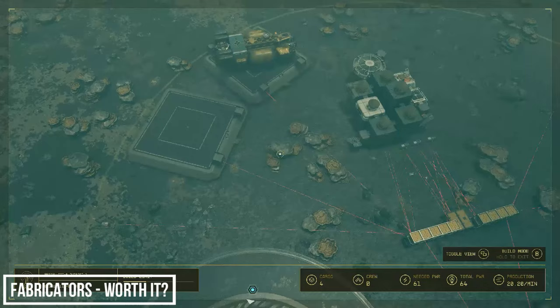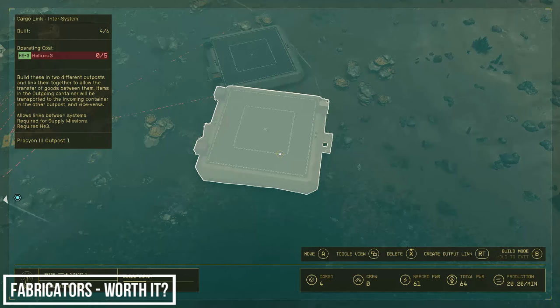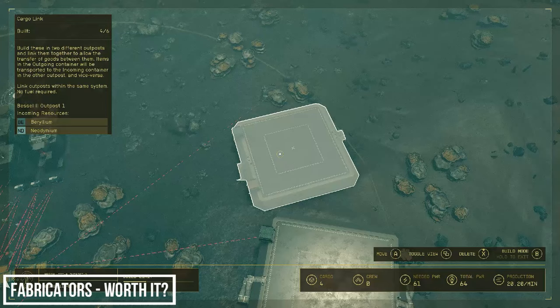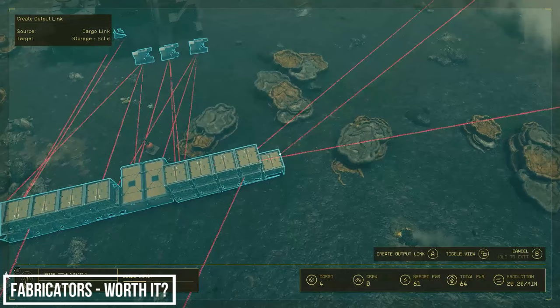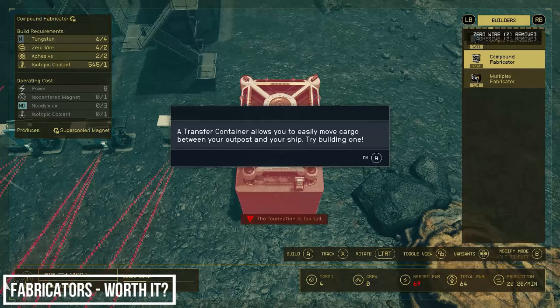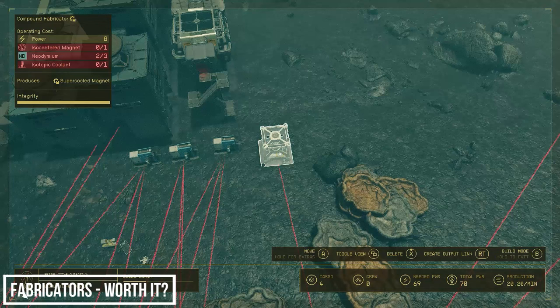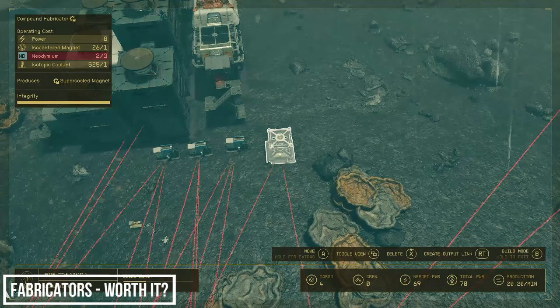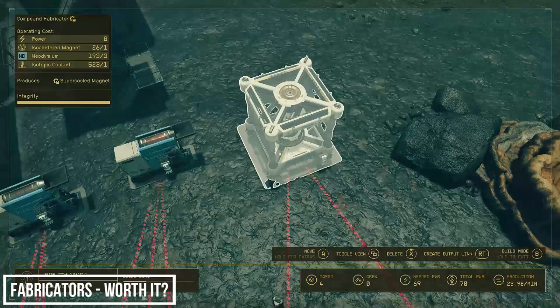We have a lot going on now on this moon: our original Helium-3 cargo link, one bringing in copper, one bringing in isotopic coolants, and now this newest one for neodymium and beryllium. Let's build another storage container for the new resources. Now let's get our super cooled magnet production line up and running. We need a bit more power, so let's build that out of the way. First link our neodymium, then isocentered magnets and isotopic coolants. Our first delivery only gave a chance for two neodymium to farm — let's sleep a while. And there we go, we're up and running.